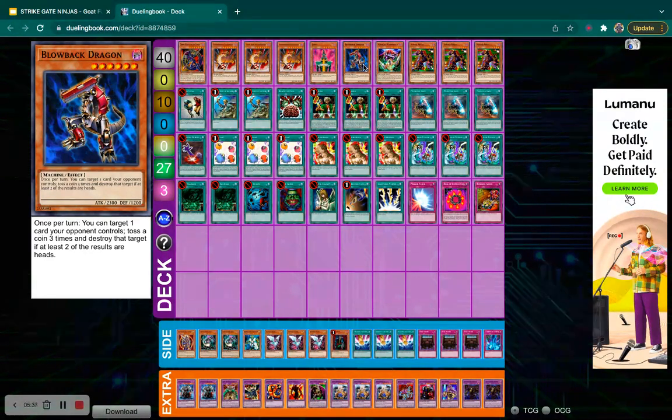Blowback Dragon is another level 6 with a great effect — once per turn, target one card your opponent controls, toss the coin three times, and destroy that target if at least two results are heads. You have roughly a 50-50 chance you're going to blow something up on their side of the field. What's tricky is it forces your opponent to chain to it, otherwise they can't activate it in response. So if you target a back row and they don't chain, you can just pop it. Being able to bring him back with D-Fusion and use his effect again to clear more cards is really nice.